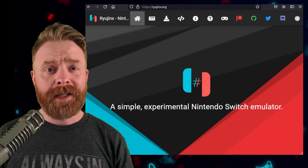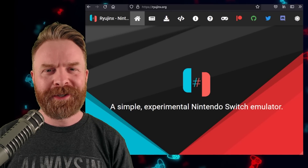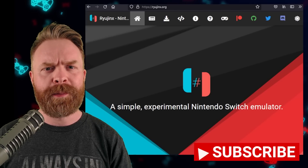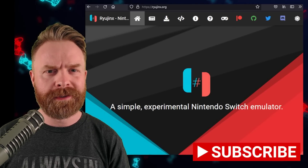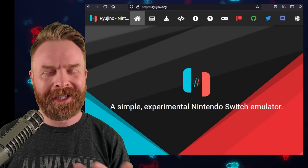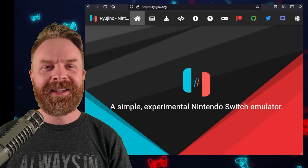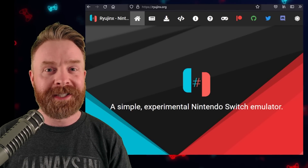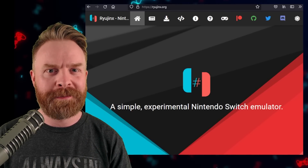Some of you may or may not have noticed that I didn't put out a video yesterday. I decided to take the day off to enjoy my last day of camping before heading back to the real world. And now I'm at home and back in the real world. Here's another video. We'll kick things off talking about Ryujinx, the Nintendo Switch emulator on PC, and it just had a massive update.